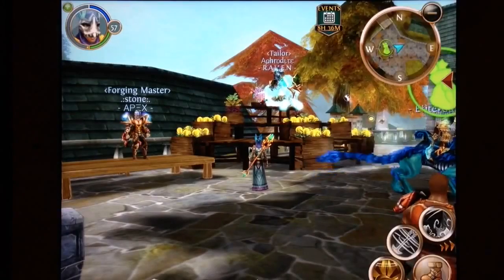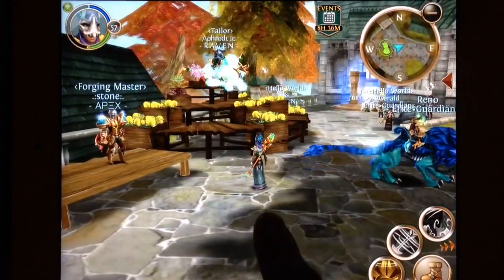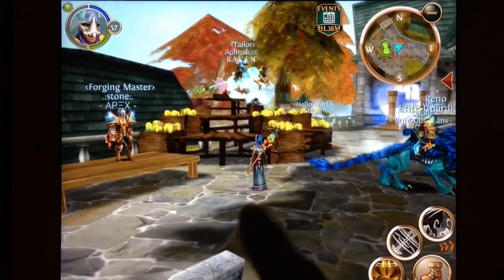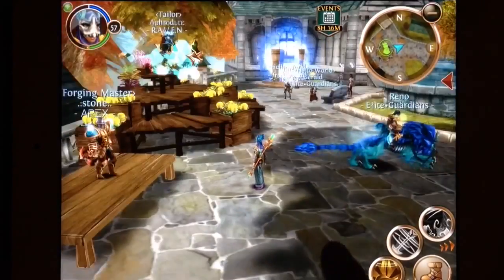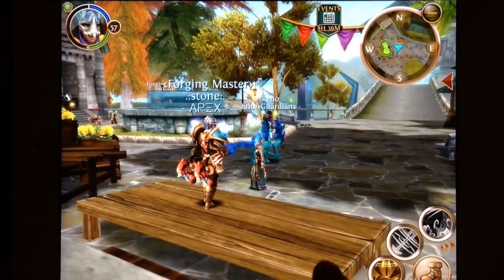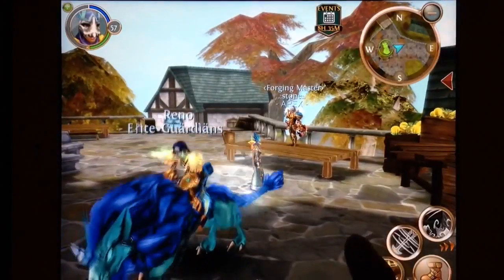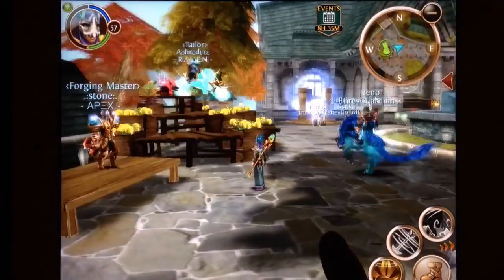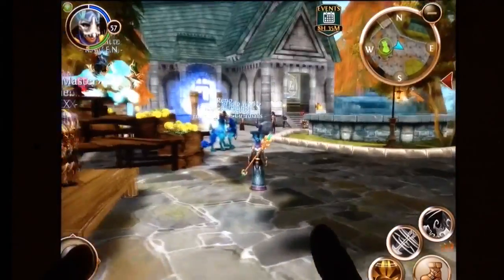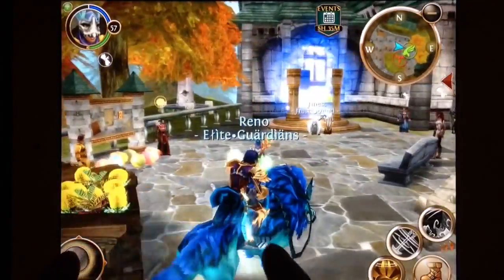There's a bunch of people here with new mounts — you can see one right there. I think it's some kind of undead dog, but I don't know the names yet. I also noticed there are these weird little things above people's names — this one says 'Forging Master,' then 'Taylor,' and a lot of them say 'Hello World' just above their heads.